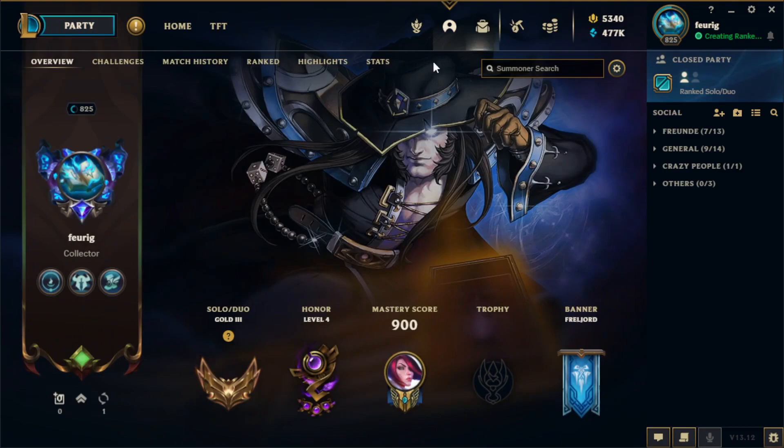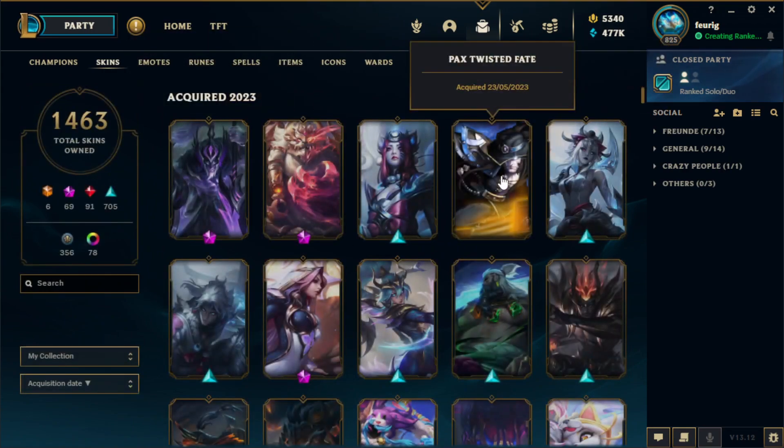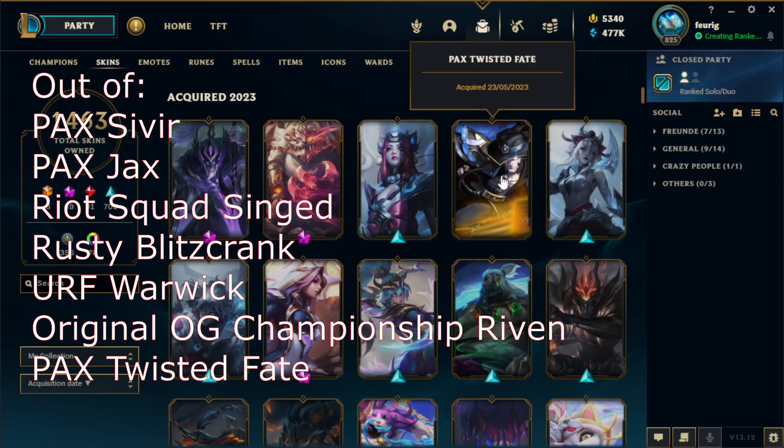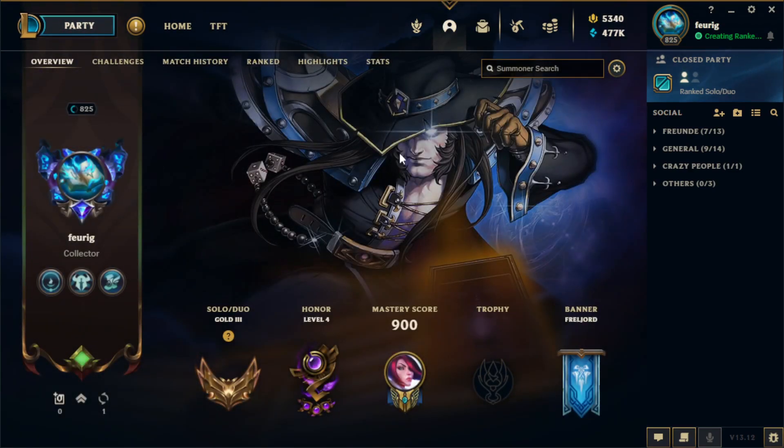Another update: I got the Twisted Fate skin because I now own every skin. I contacted Riot Game Support and the reason I chose this skin is because it has the most value out of all of them. Since I'm a collector, that's why I picked it.